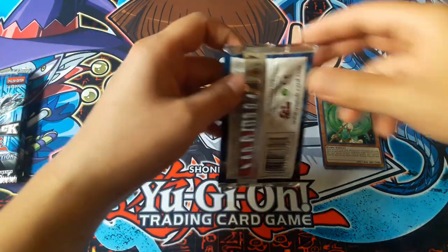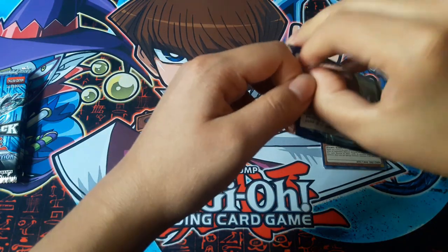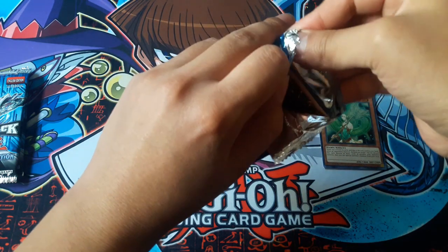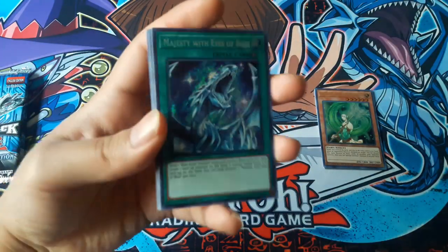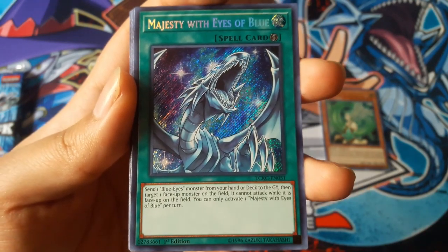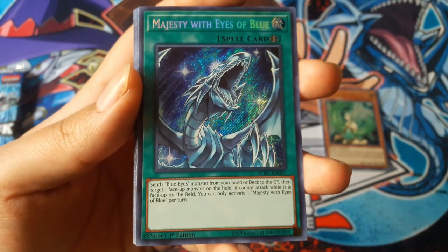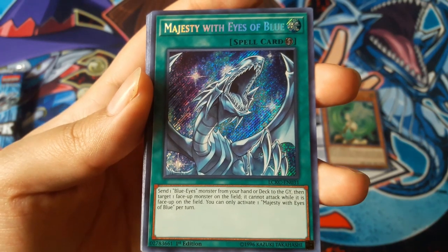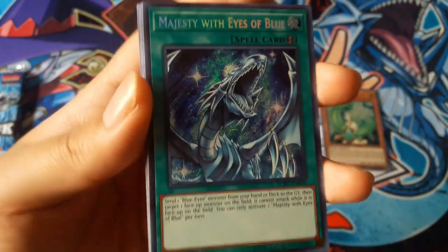Now the mega packs — these are all hollows, four secret rares and six ultra rares I believe. I usually only put the card prices for the different rarities, but since this is all hollow I'm only going to put the prices for the cards that are four dollars and up. Majesty with Eyes of Blue — that's awesome.